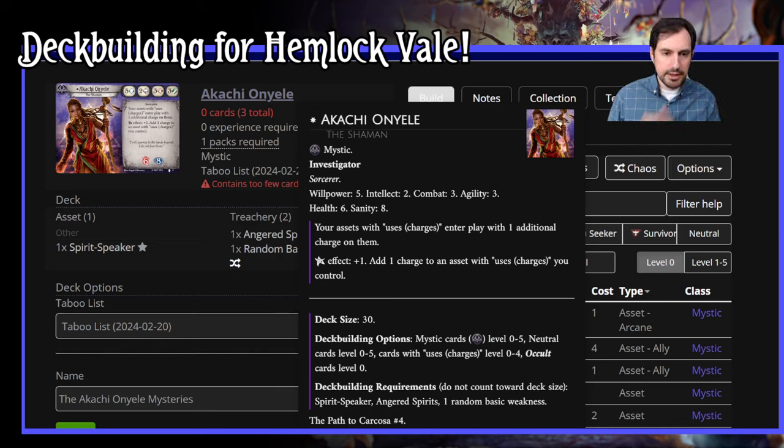Akachi's ability: her assets with uses charges enter play with one additional charge on them. That's it. Elder sign effect is plus one, add a charge to an asset with uses charges you control. Deck size 30. Mystic cards level 0 to 5, neutral cards 0 to 5, cards with uses charges level 0 to 4, and occult cards level 0.